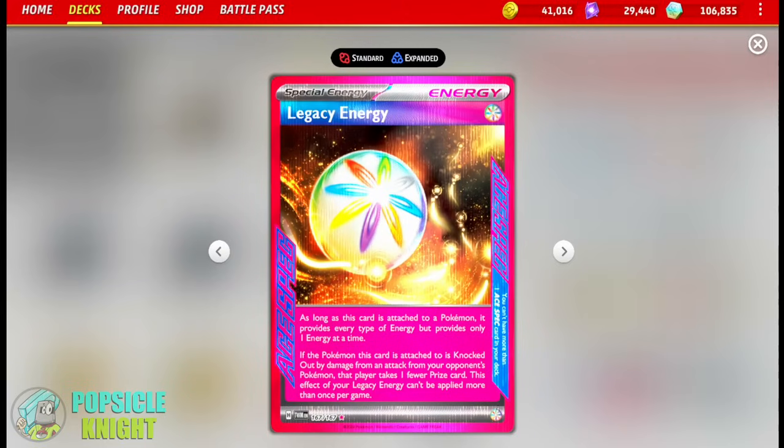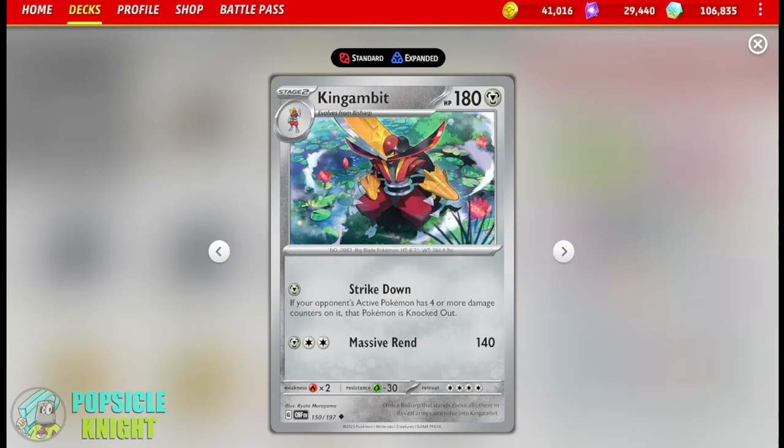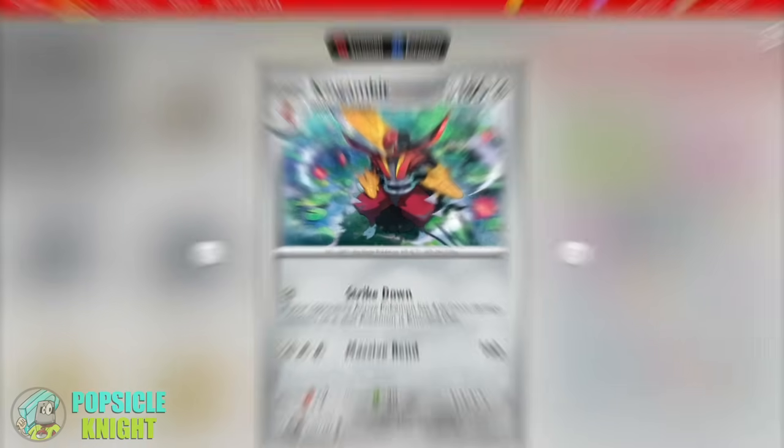As for my ACE SPEC card, I'm using Legacy Energy. It counts as one energy of every type, and once per game, if the Pokemon this is attached to is knocked out from damage from an attack, your opponent will take one less prize card. I found this to be very useful in this build, technically forcing your opponent into a seven-prize game — especially that late-game sacrifice when you use Rebombie so you can get two more prize cards on your next turn. Even if your opponent knocks out Rebombie with Legacy Energy attached, they're not going to take any prizes, giving you a chance for another turn to use Strike Down and knock out your opponent's active Pokemon.